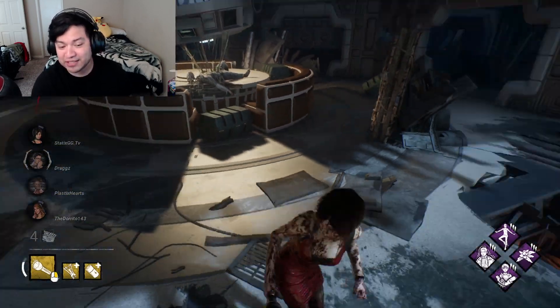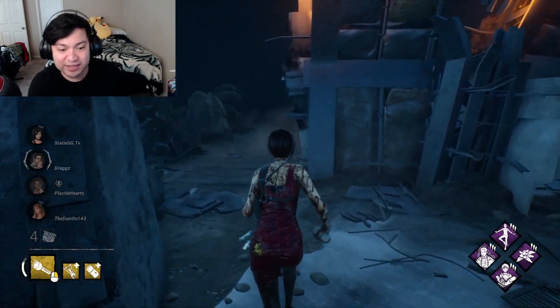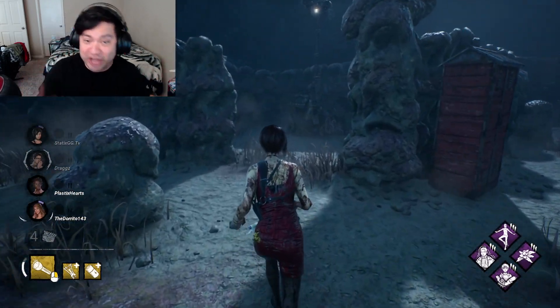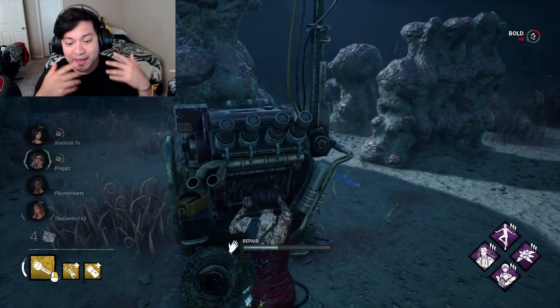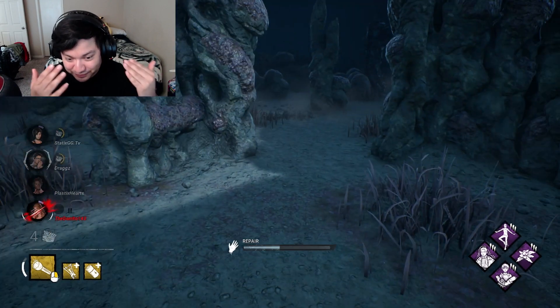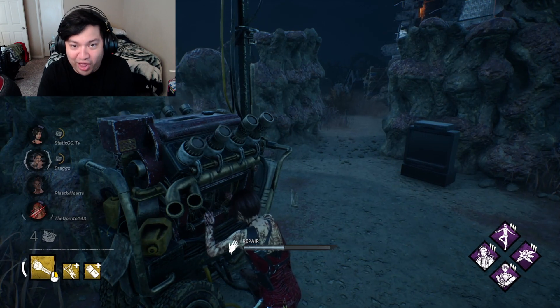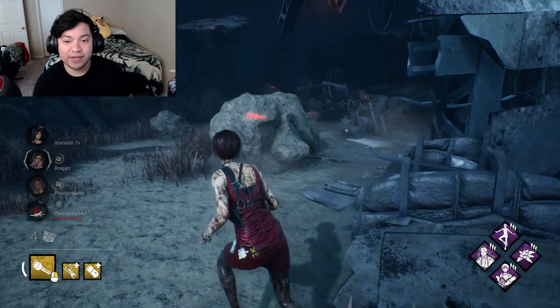When it comes to this bug, it really does suck, especially for the players that are trying to rank up and get into the red ranks. It's just impossible because a killer cannot do their job and down the survivor and put them on hook, just because they're hiding — well, let me rephrase that — kind of like behind the locker and being unhittable. It's impossible to play the game.